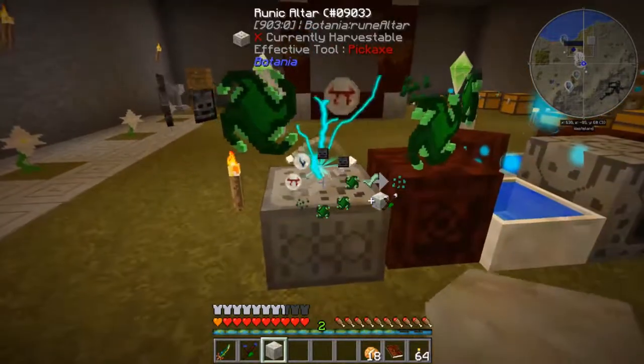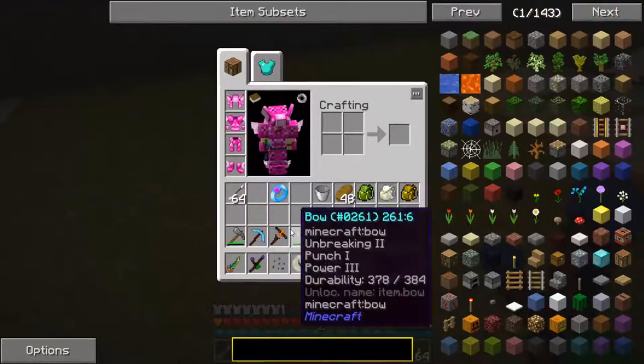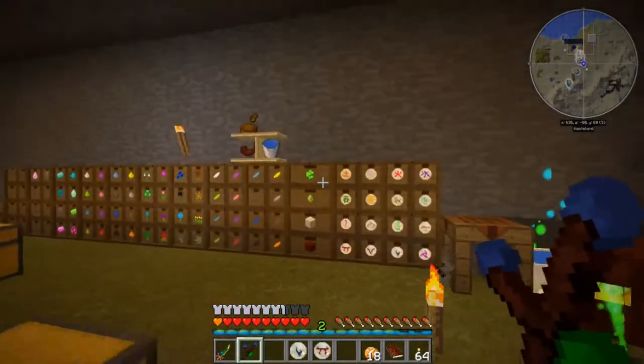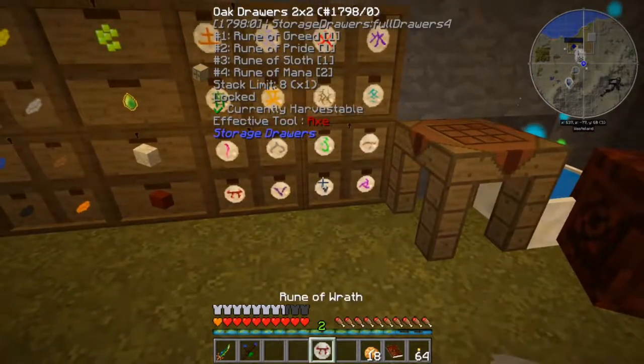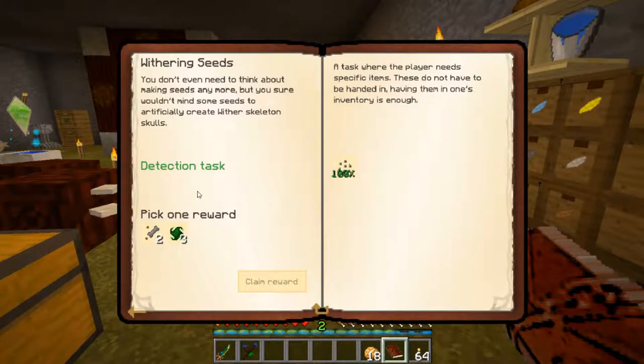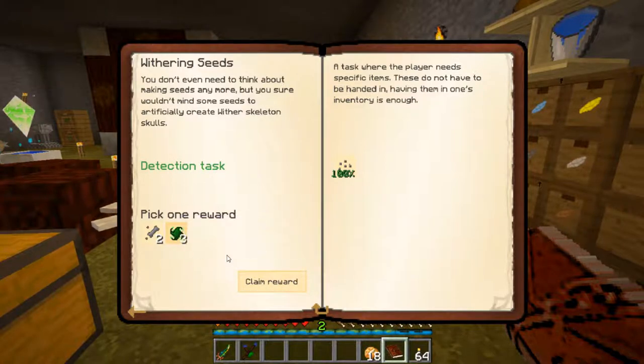We're ready to go. Let's put our stone up there, hit it with the wand, and there we go — we have our wither soul seeds. Let's put this stuff away and claim our reward. There's the pride and there's the wrath. Let's go into our quest book and take the extreme essence on this. This stuff is kind of pricey to make because four stacks of essence dust will only make one extreme essence — that's how crazy that recipe gets.